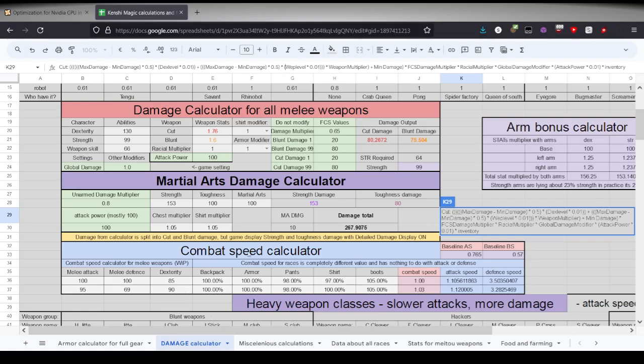Weapon multiplier is, for example, in the Hacker we have minus 10% damage to spiders - to animals. Spiders are animals, you have to understand. But fighters have 36 toughness, which means when you hit them they receive 16% more damage. But because our weapon deals 10% less damage, they get only about 6% more damage.